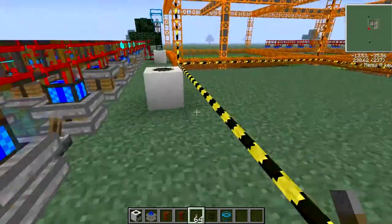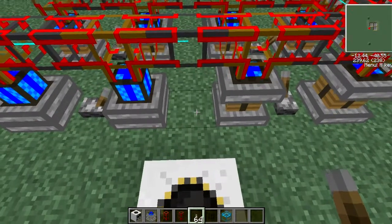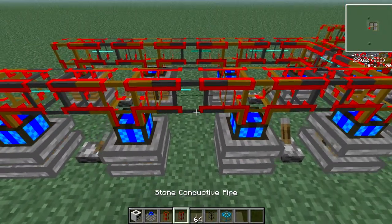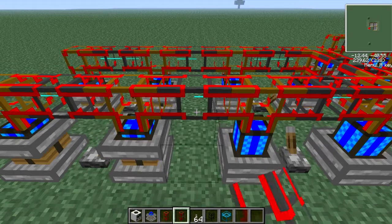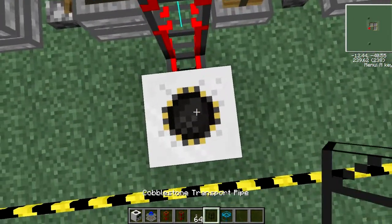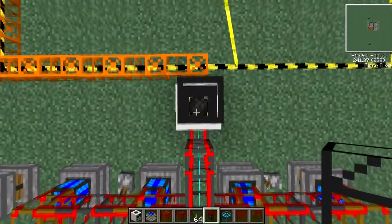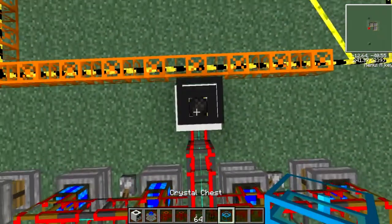They're not connected to the quarry yet. It's very handy when the generator isn't directly in front of the quarry. What you want to do is get your stone conductive pipe and connect it there. You don't want to block the top because at the top you're going to put your cobblestone transport pipe, and then you're going to put your chest.